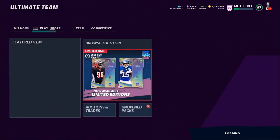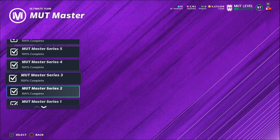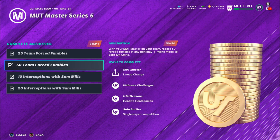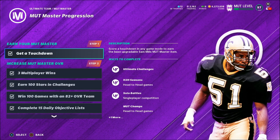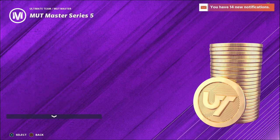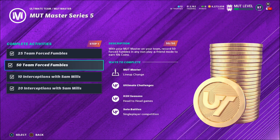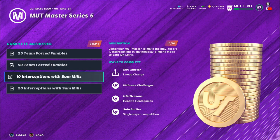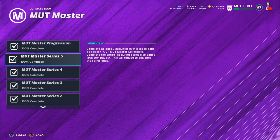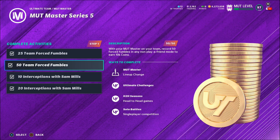The other way to make coins is through MUT Master Series 5. Go to MUT Master, Series 5 objective list. To complete these objectives you need 50 team force fumbles and 20 interceptions with Samuels. These are really easy and you can finish them within an hour. If you complete them before Series 5 ends you get around 150,000 coins; after Series 5 ends you only get 35,000 coins. That's a 115,000 coin difference, so do these as soon as possible.